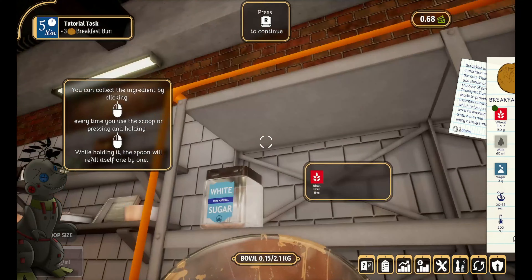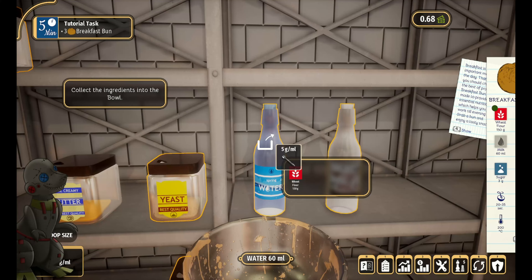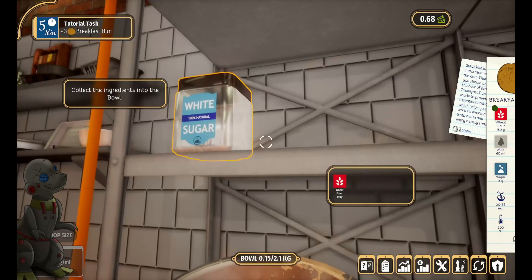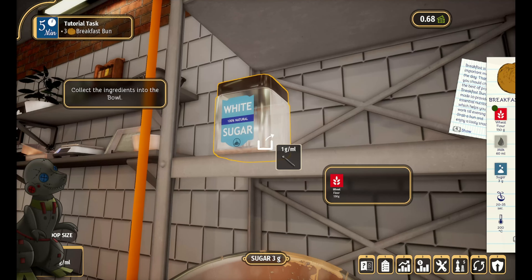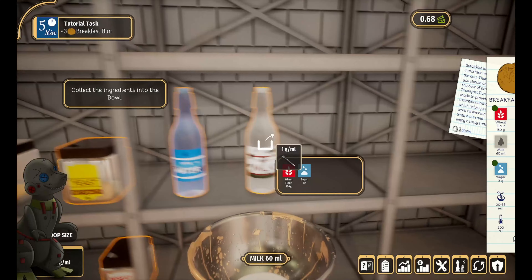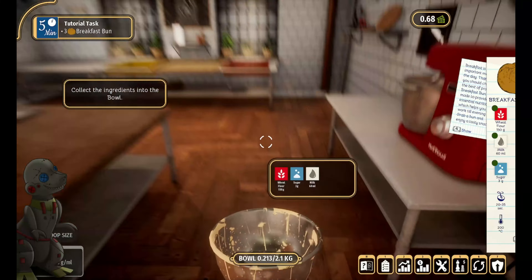You can customise your bakery space — paint it, put tiles up — all sorts of things like you could do in Gas Station Simulator and make it look really nice. It also has an open world where you need to be aware of the market, make sure you're selling the right goods, and earn and invest in new equipment.